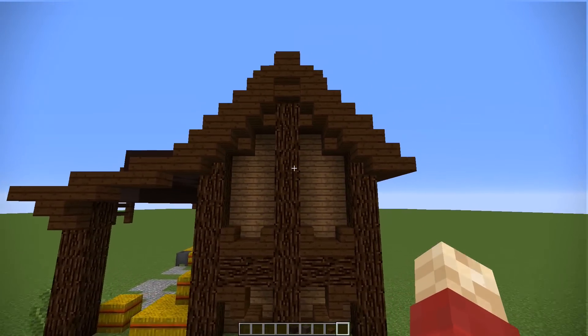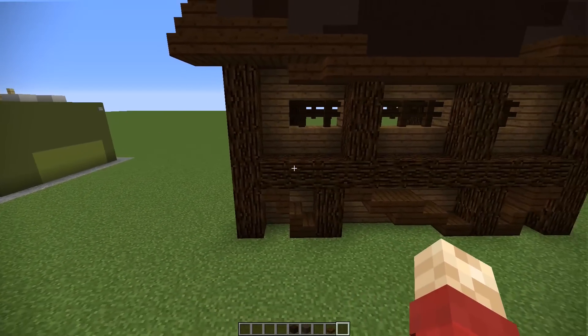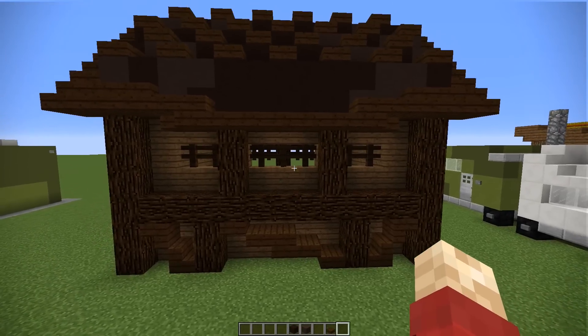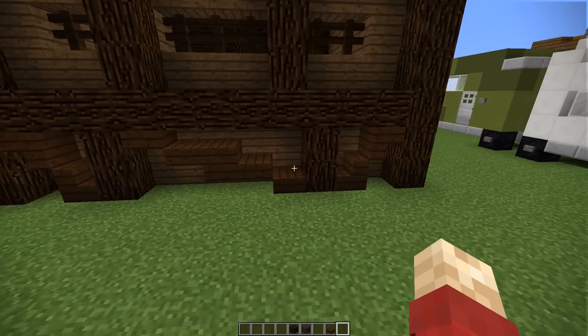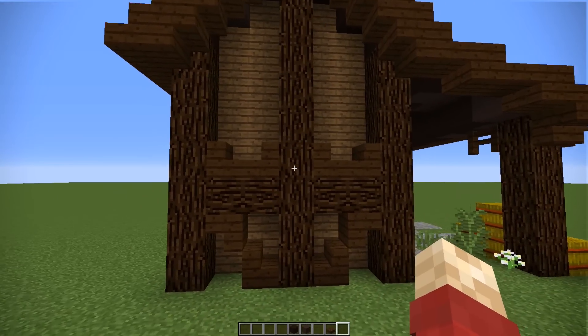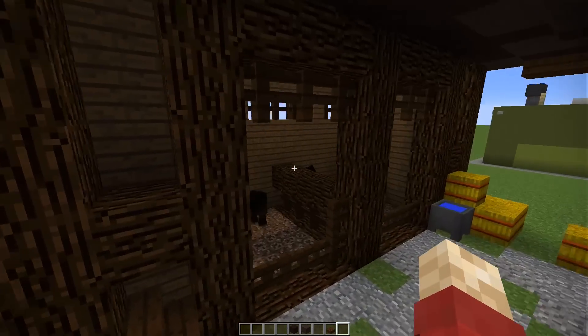We've got a normal spruce framework interlaced with some dark oak to give it a bit more detail. And we've got some fences again to produce that airy feel that a stable should have. All of these little details just make it look a lot older in style and design, and perhaps what you would more expect from a stable than, let's say, a car.